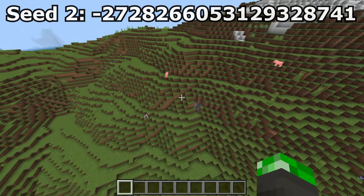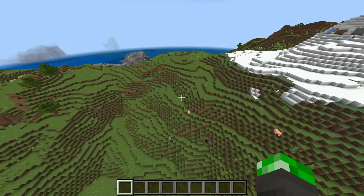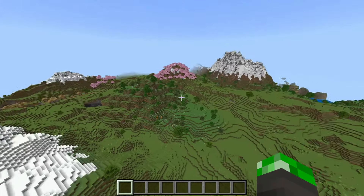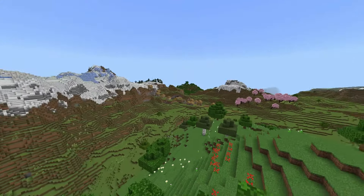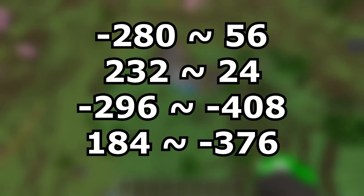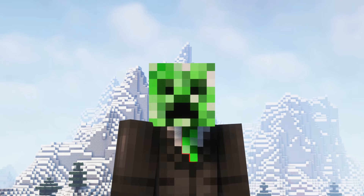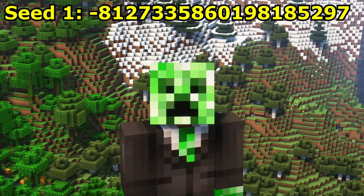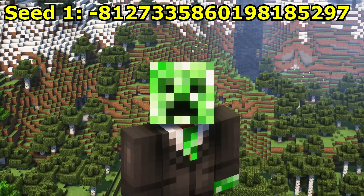Then we got seed number 2. This seed's spawn is similar to seed 3 but even better. You spawn right next to a flower forest this time along with a bunch of other nice scenery. Because of the various mountains in your spawn, there's an ancient city very close by too. And there's actually 4 villages, coordinates of which can all be found on screen. I still think this seed is one of the best current seeds for Minecraft Bedrock, but it isn't the best — that title goes to seed number 1.